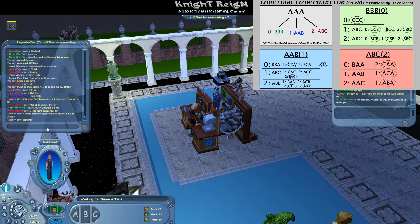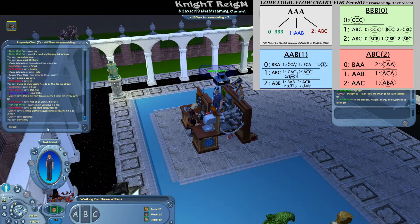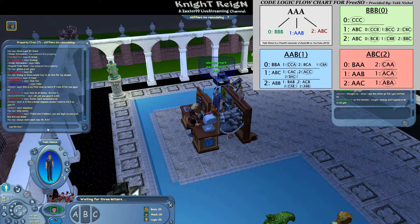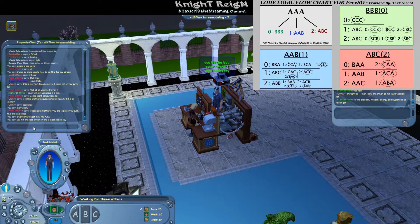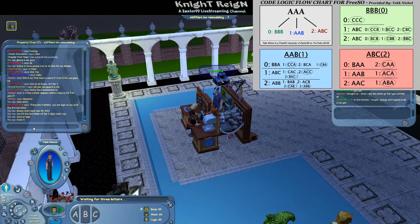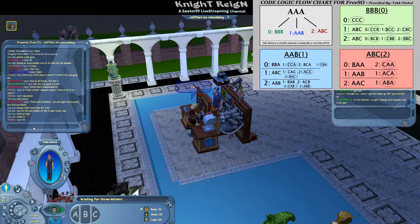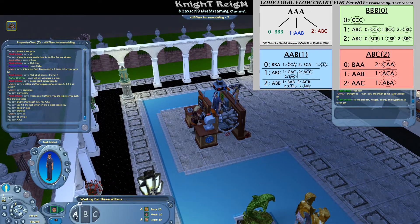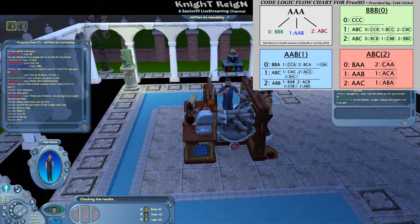I'm showing Emi how to do this as well. Always start each new code with AAA. Logic is always going to be the last letter of the three-digit code I say. So we're going to say AAA to these guys. I'm going to put in my A — I'm in the middle — so I hit A. It gives me a choice of ABC, and we got AAA. It goes into the screen just like that.